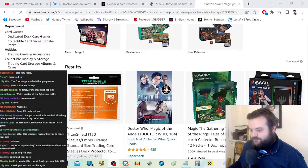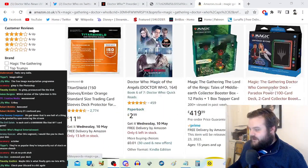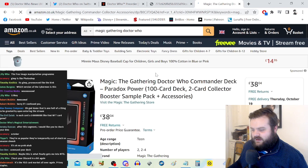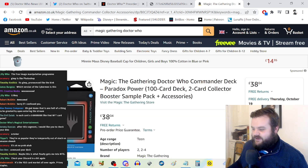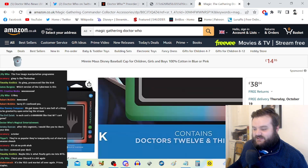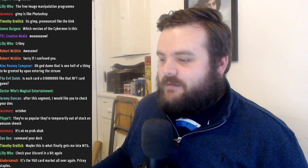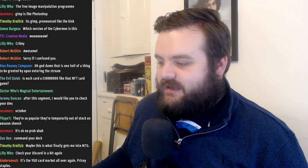Checking Amazon — the Doctor Commander Deck Paradox Power is 38 pounds — a 100-card deck, but this is just for the 12 and 13 set. I might need to look into this properly, but maybe this finally gets me into Magic. If there's a way to get a box set or deck that contains all of the cards, I might just get it to have them and maybe frame them in a really cool way.